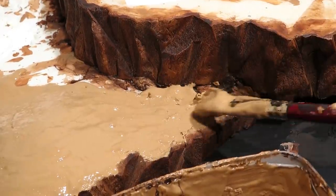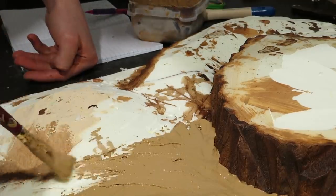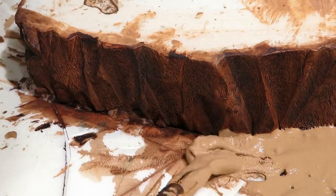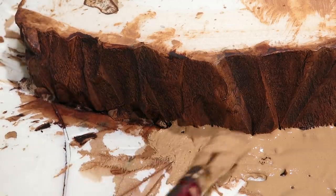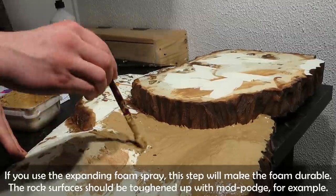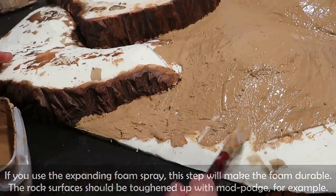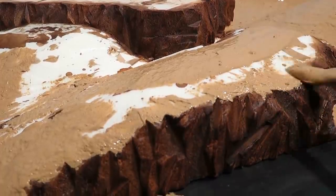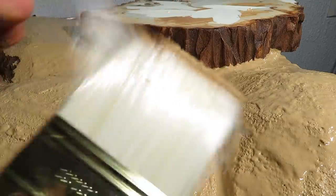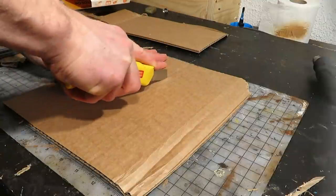I noticed most of the paste was used for covering gaps and holes. I actually applied too much on the flat areas in the beginning, so I covered the rest of the surfaces with less, being a bit more careful near the rocky surfaces. About 10 minutes later I tapped on textures using a large brush. Once fully covered I put the diorama aside and started making little things.